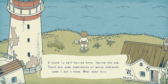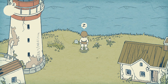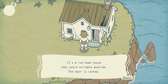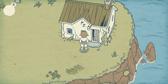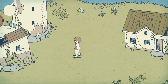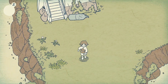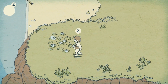A stone is half buried here facing the sea. There are some semblances of words engraved - some I don't know. A house - it's a run-down house that could collapse any time. The door is locked. The artwork looks like the door is broken or something. I guess I gotta find some items. Let's check the beaches - that's probably a good idea.